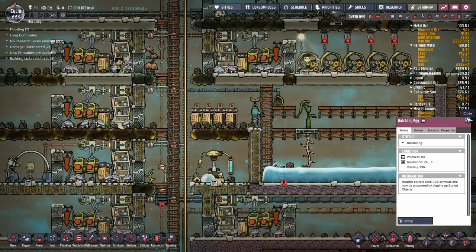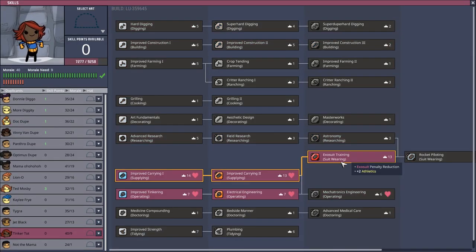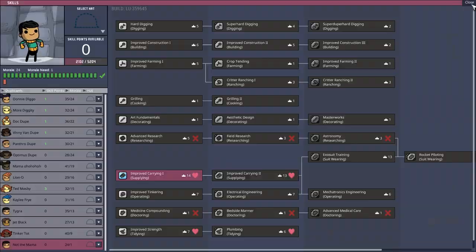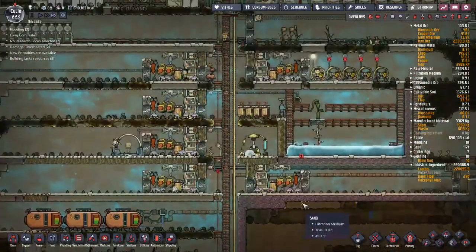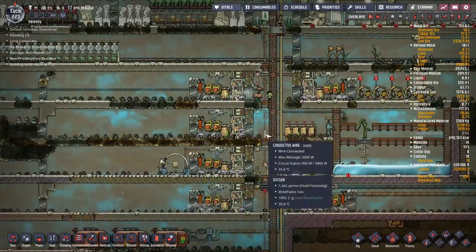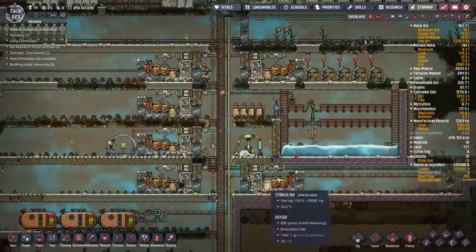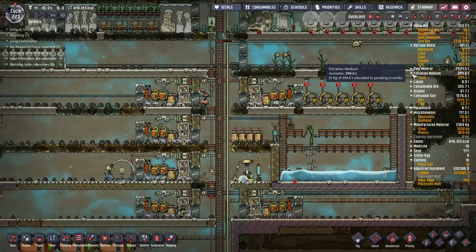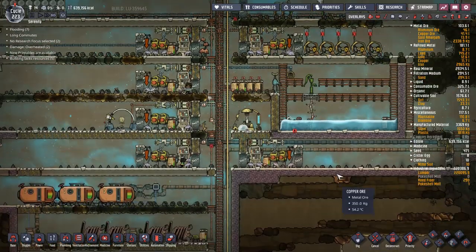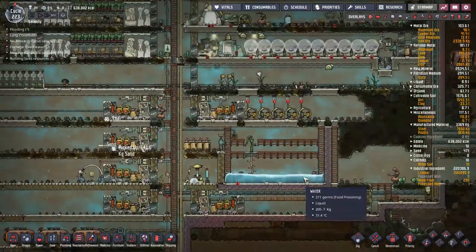I've hired a couple more dupes. For the new dupes, we've got Tinker Tot - they're a tinkerer - and we've got Not The Mama, who's going to be skilled up to be another dog's body. I've only got two dog's bodies; three is the minimum I need. Now this is up and running, I can decommission a couple of these ranches. The calorie increase just means I don't need nearly as many ranches anymore. I'm also going through my filtration medium at a ridiculous rate - I think I had about 600 tons of sand at one point and we're down to 294. It's only cycle 223, so maybe I've been running a little bit too many hatches.